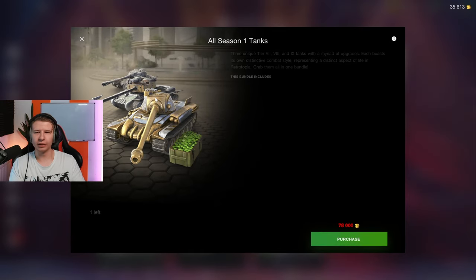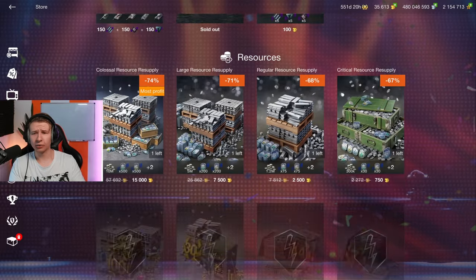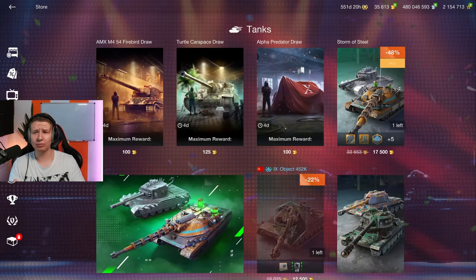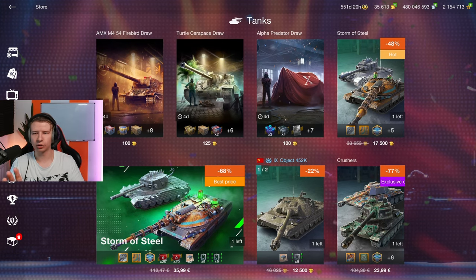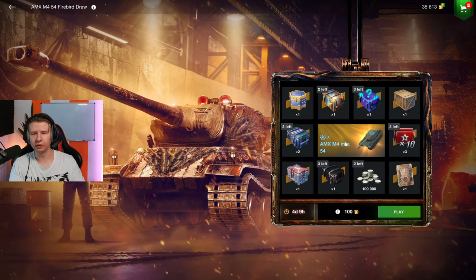In the offer section — more crates, more crates. The season one tanks here are terribly overpriced; do not buy that whatsoever. The resources are just credits this time, so we can skip that. Now in the actual important section, we have the Turtle draw — already talked about, which is terrible, don't play that — and the MX M454 draw.